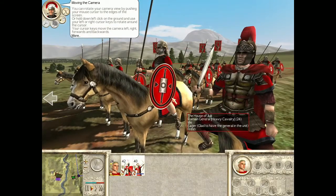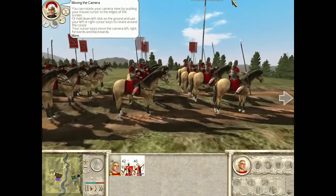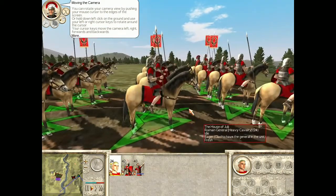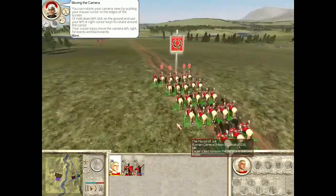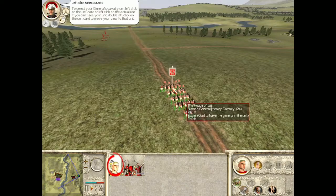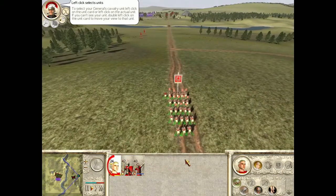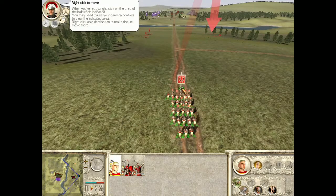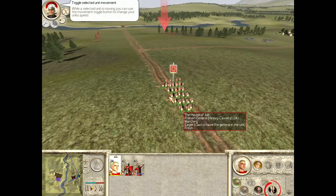You can rotate your camera view by pushing your mouse cursor to the edges of the screen, or hold down left-click on the ground and use your left or right cursor keys to rotate around the cursor. Your cursor keys move the camera left, right, forwards and backwards. Try this now. To select your general's cavalry unit, left-click on the unit card or left-click on the actual unit. If you can't see your unit, double left-click on the unit card to move your view to that unit. I got him. Right-click on the area of the battle, and while a selected unit is moving, you can use the movement toggle button to change your unit's speed.